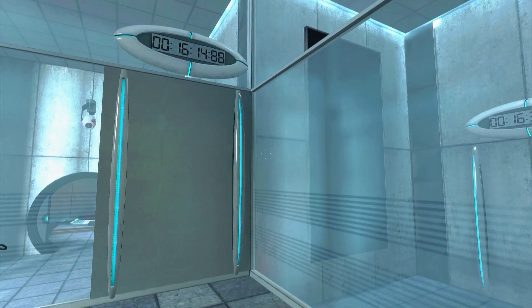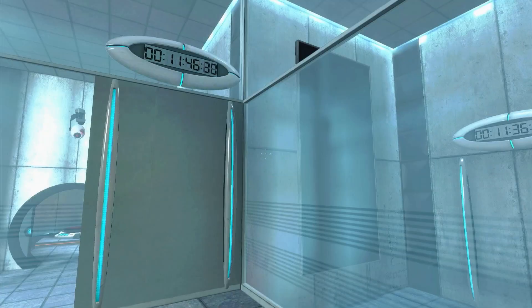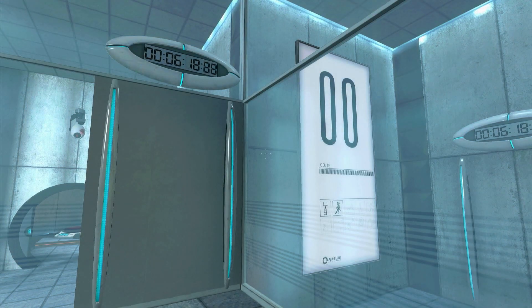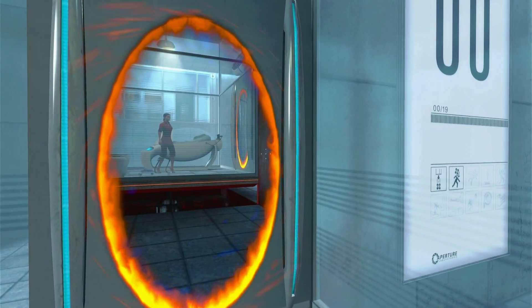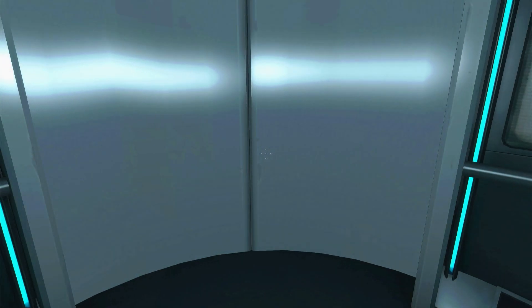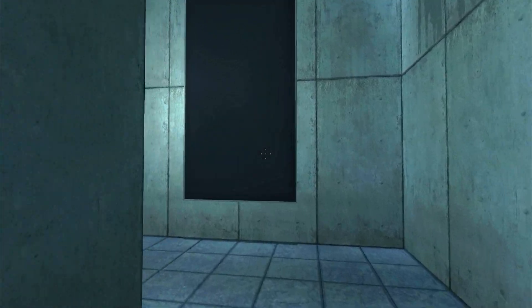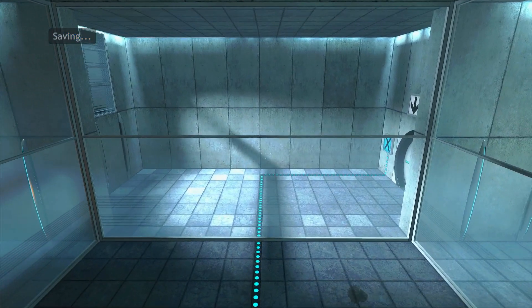Portal begins with you awakening in a glass box, where you are greeted by an AI voice that informs you that you will be subject to some tests. After a minute-long countdown, you are then presented with the titular portals that form the basis of the gameplay. The genius of Portal is that it takes the time to slowly introduce mechanics to you without a formal tutorial — instead, the early test chambers introduce new concepts, such as the cubes that you place on buttons to open the door to the level's exit.